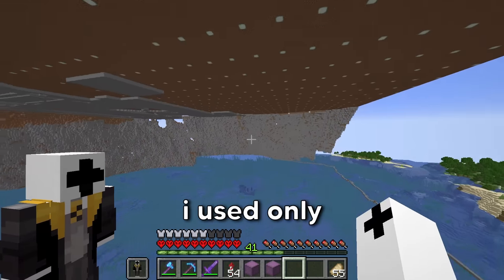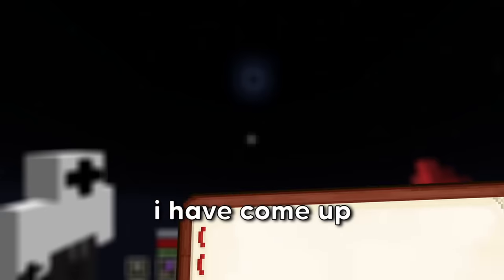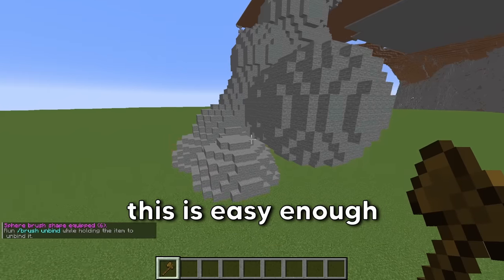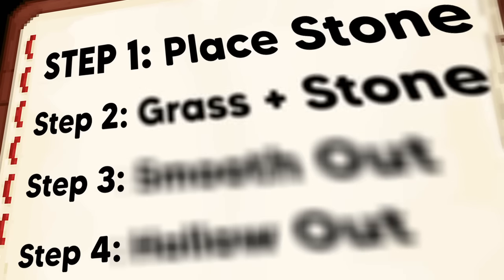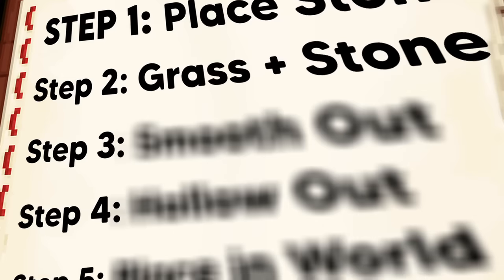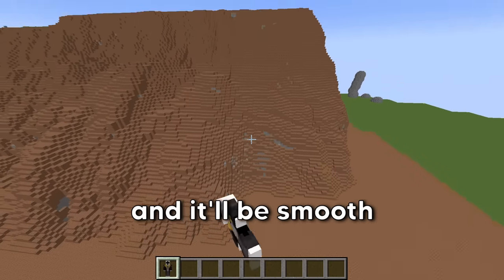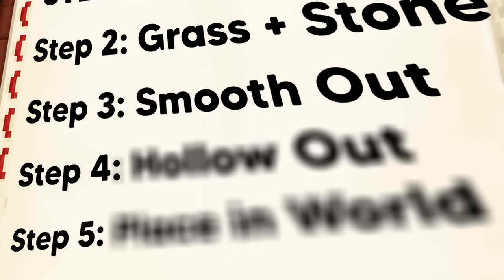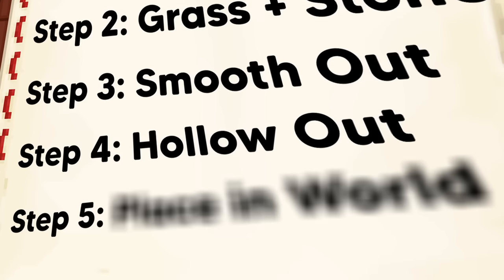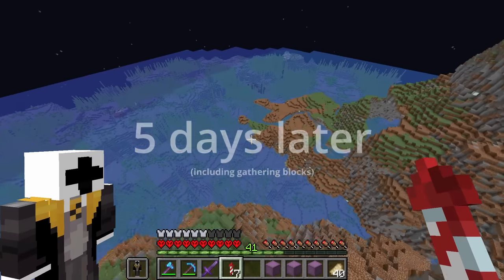The schematic I used only had two sides of the mountain, so I'm going to have to recreate the other two sides myself. My five-step plan: place all the stone, make it grass and stone using a command, smooth it out, hollow it all out, then place it in my world. Yeah, that took longer than expected.